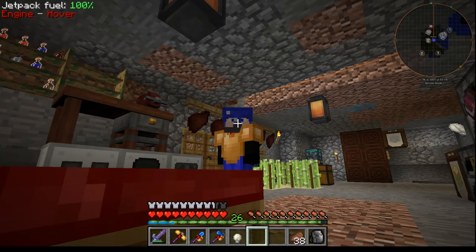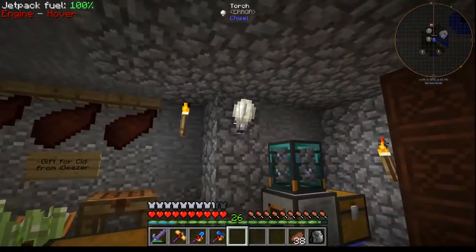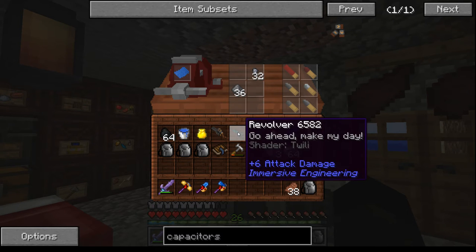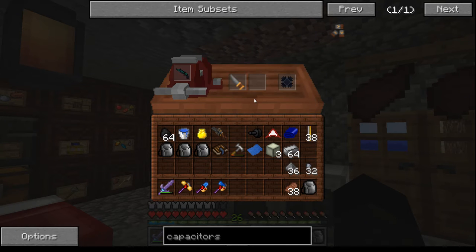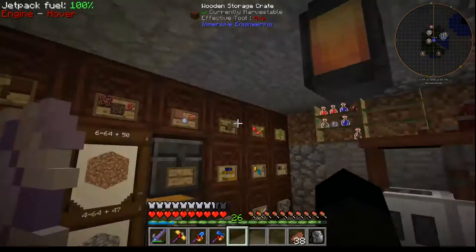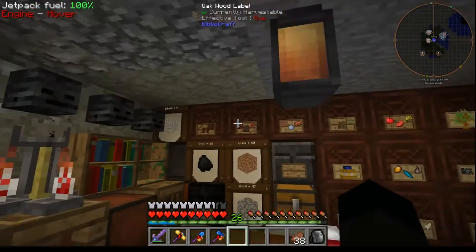Welcome back to FTB Infinity Evolved. Since last episode I've figured out how to use the revolver and I've managed to make one of those. With the got-leaf thing on it, you basically whack it in and it adds on a shader — which is effectively, for all intents and purposes, a Counter-Strike GO skin. I can't think of a better way of describing it.